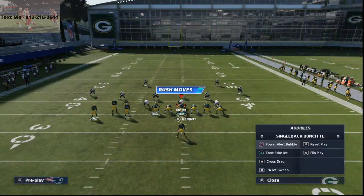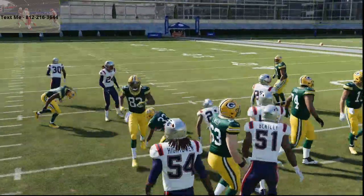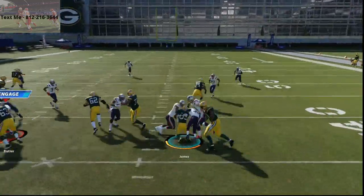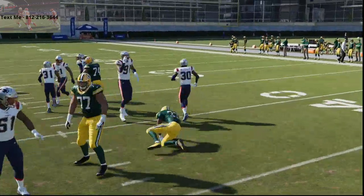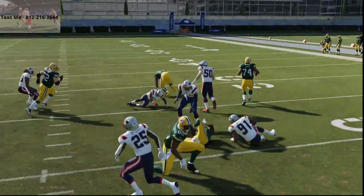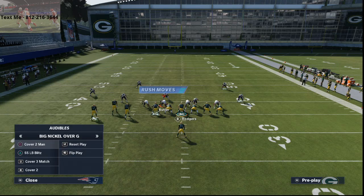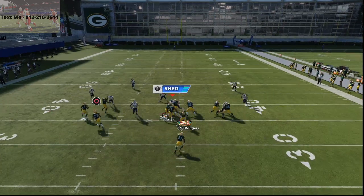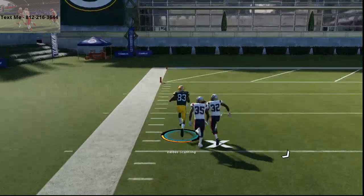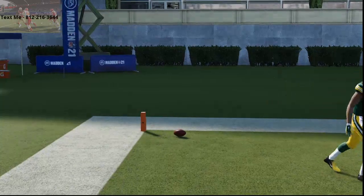What's so powerful is when you combine that with the fact that you've got a standard power run — and they just made running much, much more effective. Running is really effective this year; I get DMs all the time about people needing help stopping the run. Now you've combined a decent running play with a beast of a passing concept. Let's try it against a cover zero blitz — literally dotted. There's nothing to do; he's gone. They blitz you out of cover zero, you're gone.